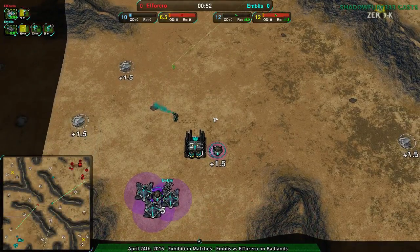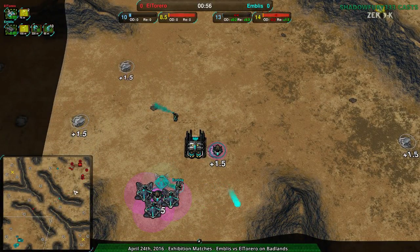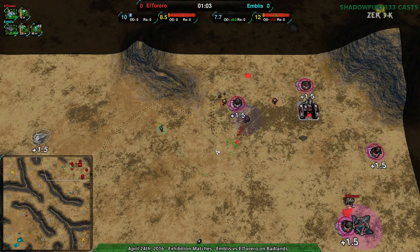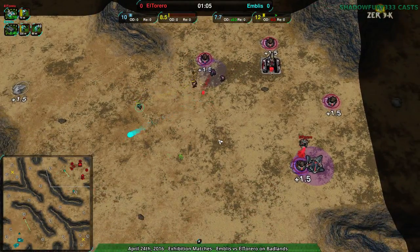This map kind of fell out of popularity a little after spiders became good. Spiders stopped being garbage tier, or at least are at best C tier. But that was even then, like a year and a half ago. Badlands has not been played for a long time, but I guess Embliss wanted to play some of the classic maps. This is kind of a nice map to see after a long time.